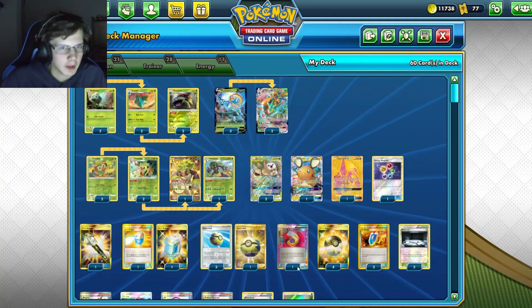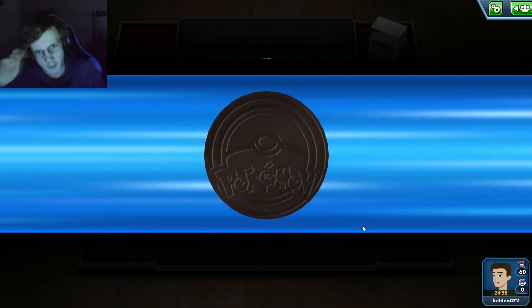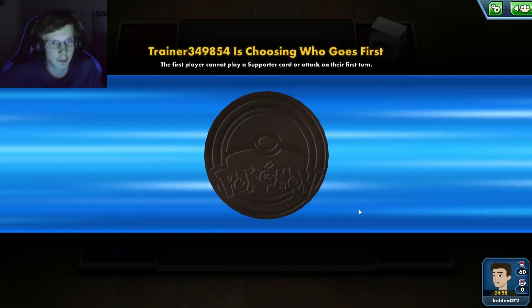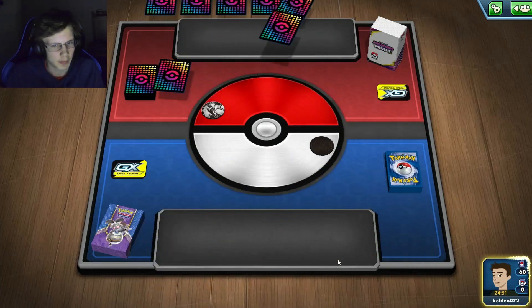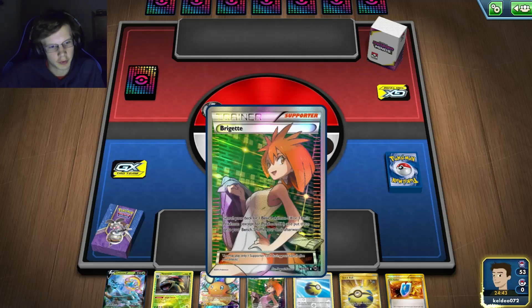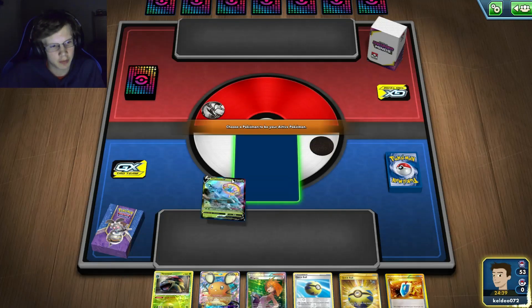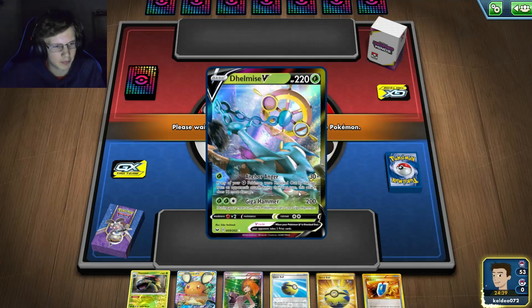Going into the first battle of the day. I do want to go second - whenever you're playing Raleg you want to get those evolutions down on your first turn. It's going to be hard because expanded is really fast-paced. I end up going first, which is not ideal. We start with Delmise. I have a pretty good hand actually - I have a lot of Quick Balls. I may have to just pass right here because if I want to Raleg I have to retreat, and I played two Floats.